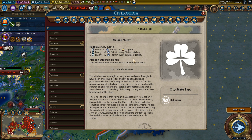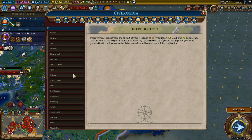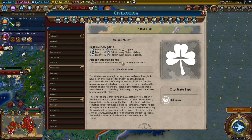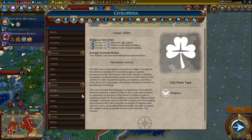Religious city-states. Armagh: builders can now make Monastery improvements. The Monastery gives plus two faith, plus five HP healing for friendly religious units on this tile that have not attacked this turn, and cannot be built next to another monastery. If you're going for a religious victory, this is an okay improvement — not completely terrible, but not great. There are other religious bonuses that are better.